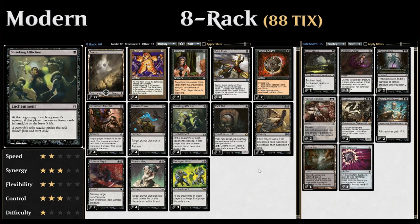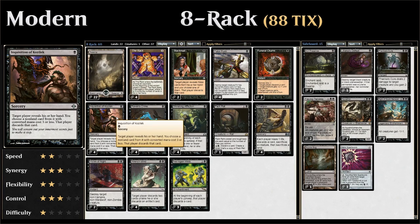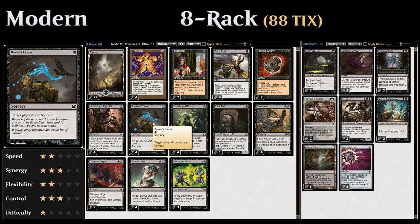The rest of the deck is mostly removal spells and discard effects. We have four copies of Inquisition of Kozilek — Modern's premier discard spell — for a single black mana: the opponent reveals their hand and we take a spell with converted mana cost three or less. We also have four copies of Raven's Crime, which targets an opponent and makes them discard a card of their choice, including lands we can't take with Inquisition. It also has retrace, so in the late game we can discard a swamp to recast it repeatedly.